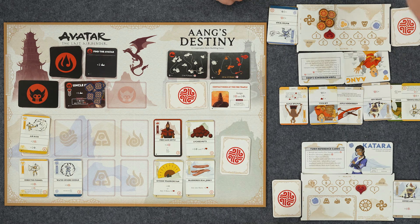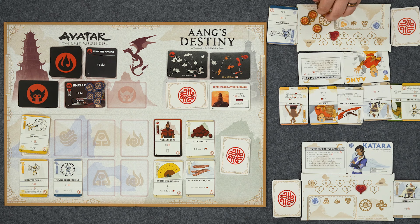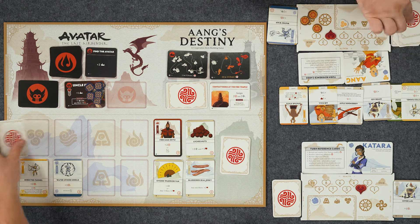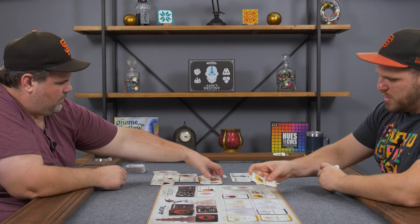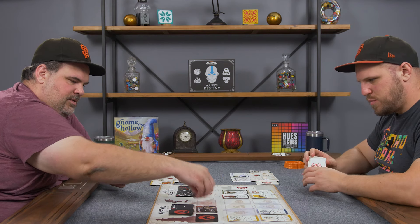Directed Funnel is my last card - I can get two purpose since I have airbending, and any bending cards go on top of my deck. I have seven purpose total. I want to be getting some attack stuff. I could get the Kyoshi Warrior fan - one of the lychee nuts is also available. I think I'm going to get another lychee nuts. I'll spend four to get an air kick - bending goes on top of my deck. Then I'll spend my other three on some lychee nuts, which go to my discard pile. Uncle Iroh is taken care of! He's like, 'I just wanted some ginseng tea - look at my sideburns!'